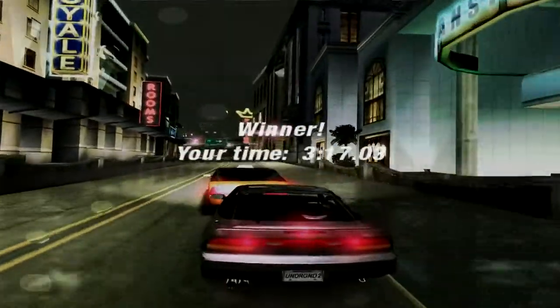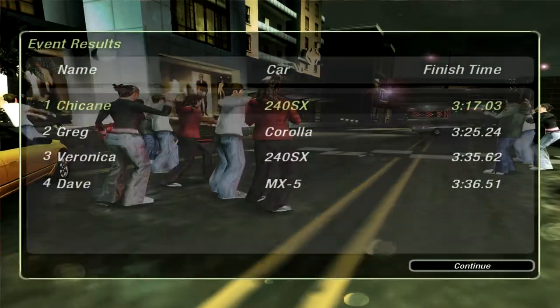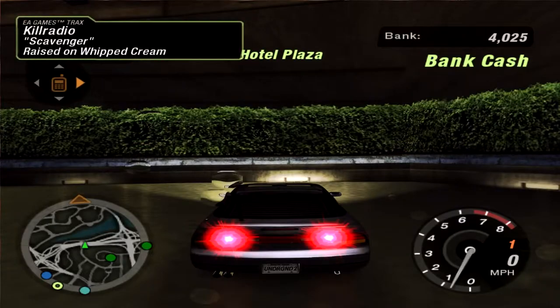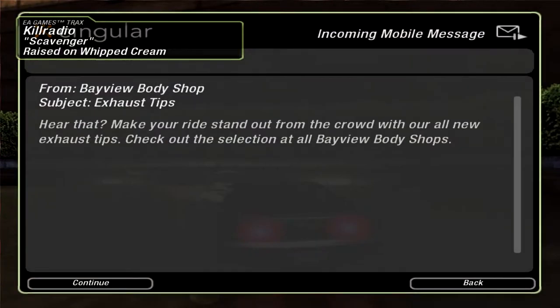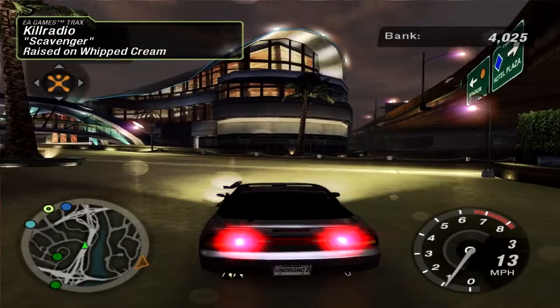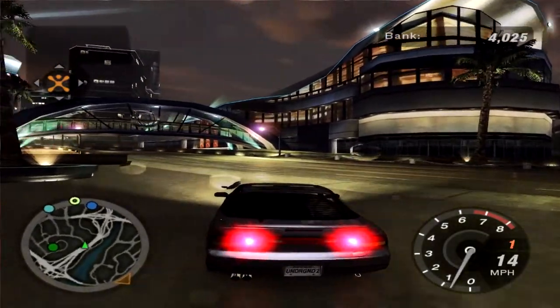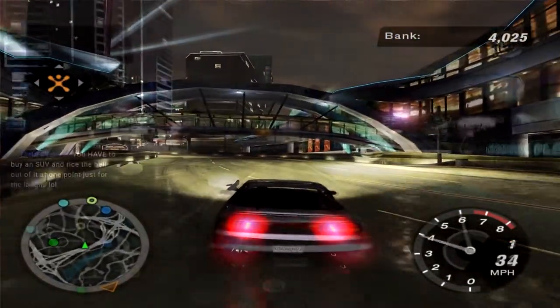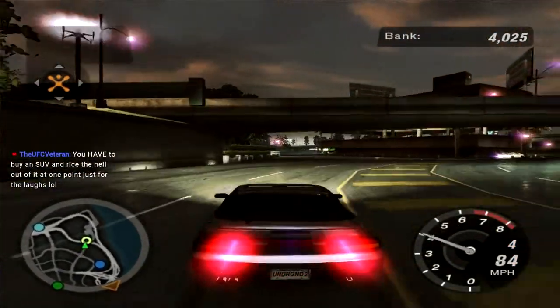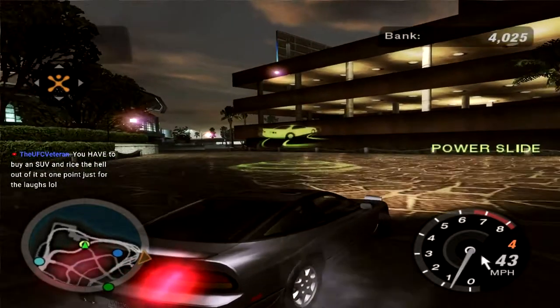There we go — that's race number four down. What have we unlocked? Exhaust tips. There's nothing else in our inbox. Hell yeah, that's the plan — I'm getting myself an Escalade, and that thing is getting some spinners on it.